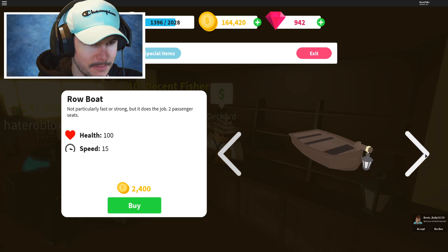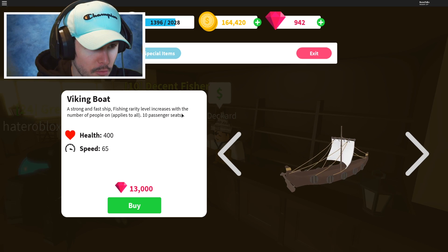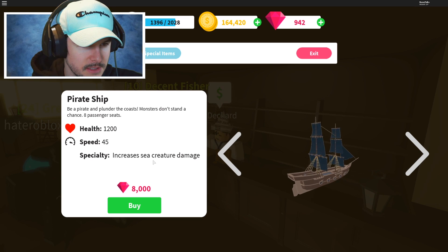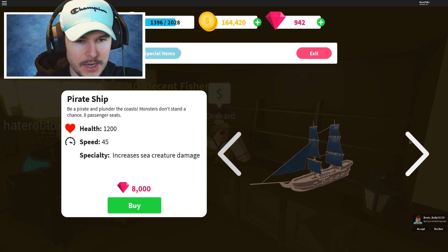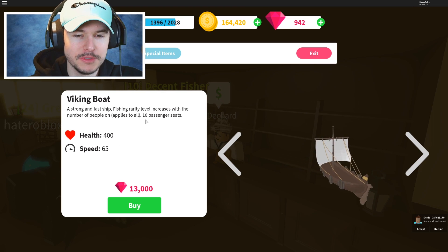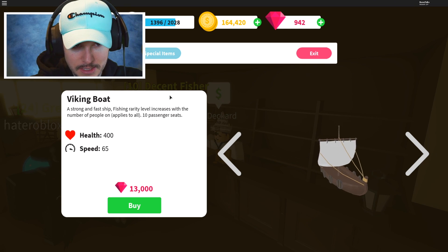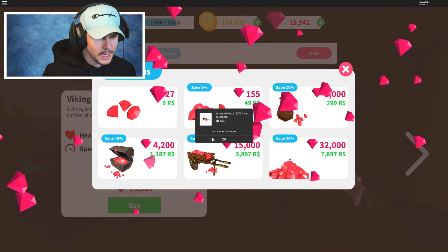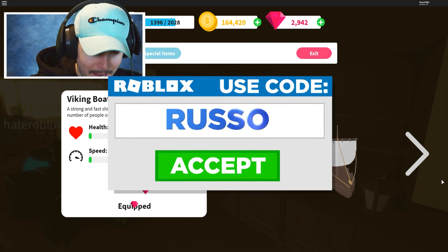The Viking boat is the biggest one — it has less health but more passenger seats. Fishing rarity level increases with the number of people on board — that's amazing! This other one increases sea creature damage, so it's really good to survive. One lets you plunder and be a pirate. The Viking boat has so many slots for people, and if I fill it up we're just catching rare fish all day. That's gonna get us more XP. You know what, I'm going for it — I'm spending all the Robux on gems because this is Fishing Simulator, one of the best simulators out right now. Let's get the Viking boat — bam, we got it!